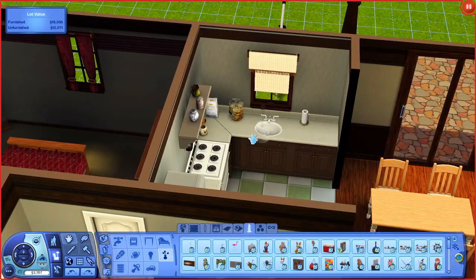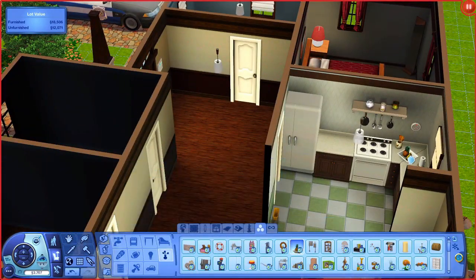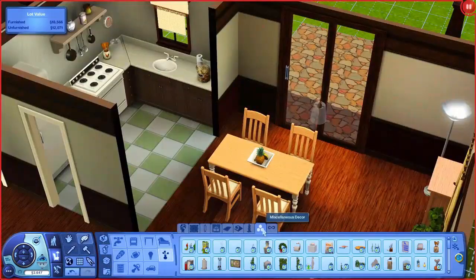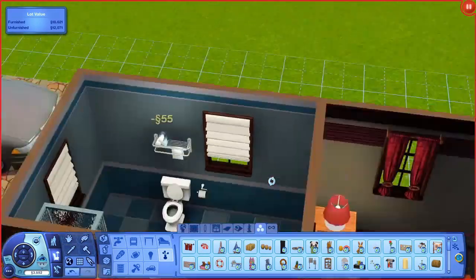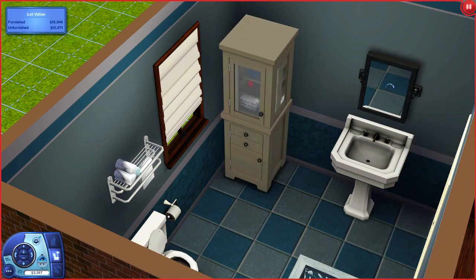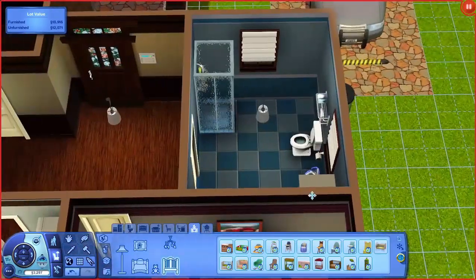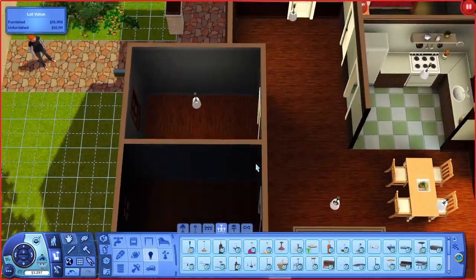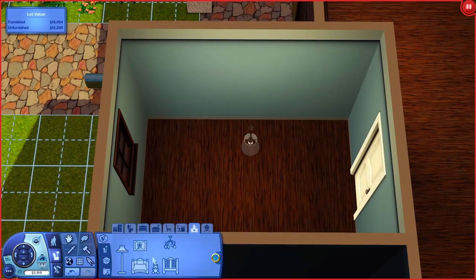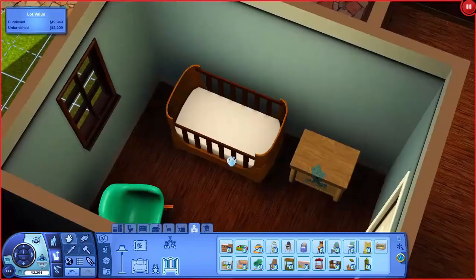I haven't tested the house yet, but I think there's enough space for the Sims to move around. They should be able to use the bed, the kitchen — I've left one counter empty — and the stove. The bathroom doesn't have many decorative items. I also placed a potty chair since we're going to have a baby soon, and I wanted as many baby-related items as possible. I have a toy box which I think the baby will use as soon as they become a toddler.